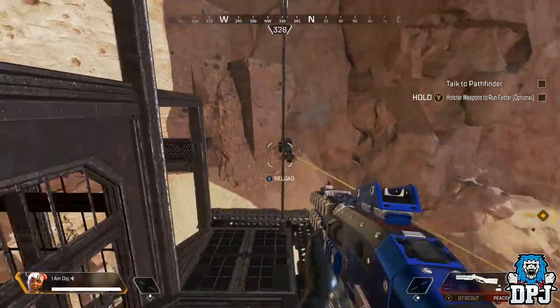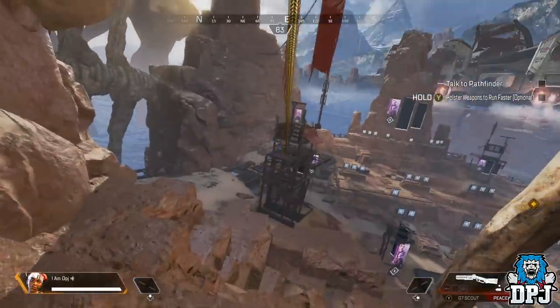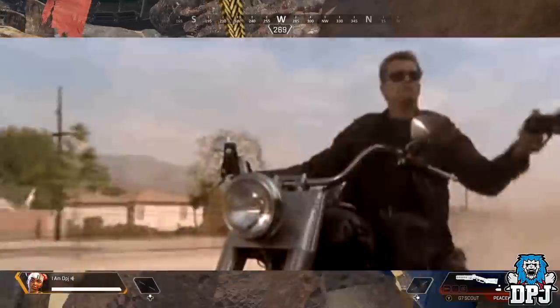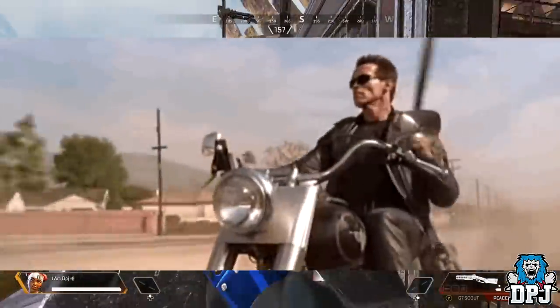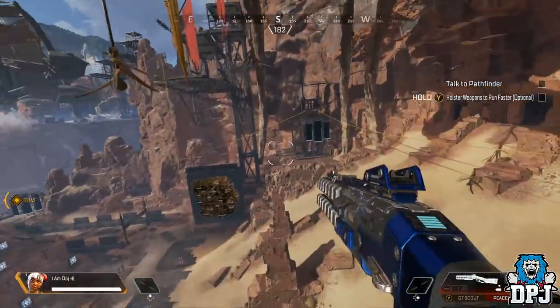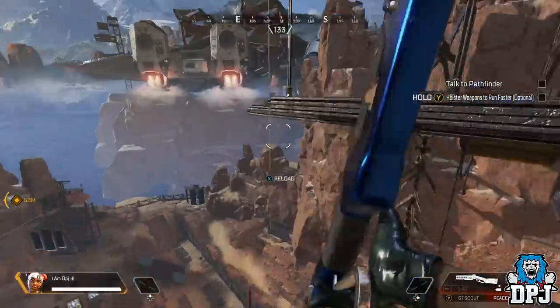It also triggers when you mantle and reload at the same time, or shoot during the mantle — although that's much harder to do, I've actually seen it myself. The reload animation reminds me of the model shotgun from the Call of Duty days, or that famous Terminator scene where he's riding a motorcycle, shooting and reloading with one arm. Absolute epicness. The best way of seeing this animation in game is shooting on a tripwire — it basically happens every single time and it just looks so cool.